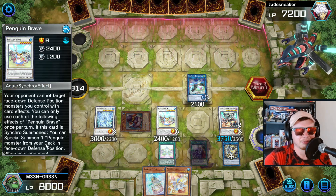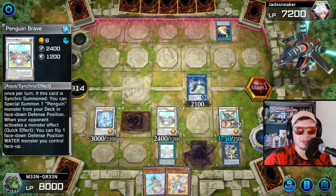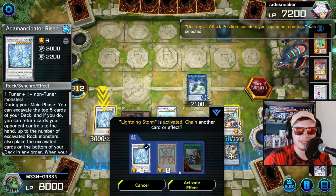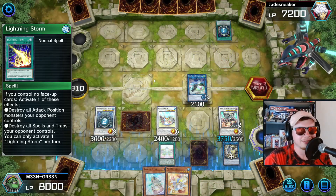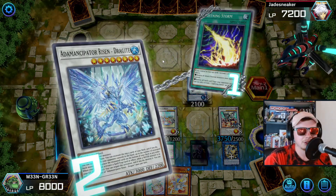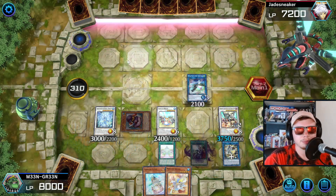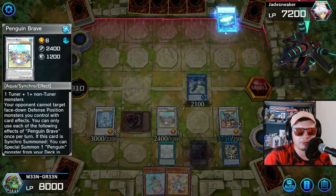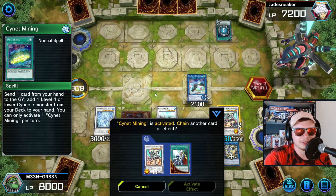So let's see how our opponent is feeling about this board: one omni-negate, one spell and trap negate, and a quick-effect flip Penguin Soldier that bounces two cards — pretty insane. Opponent plays Lightning Storm, but we do have a water in the grave, so we activate Dragite and negate it. They're thinking but it seems like they're not chaining anything. No Lightning Storm for you.